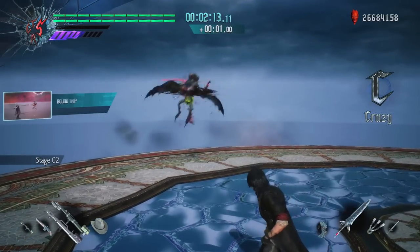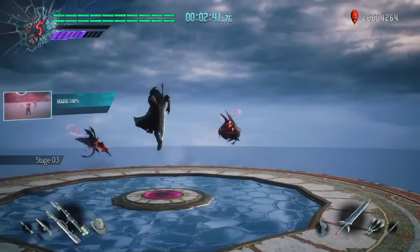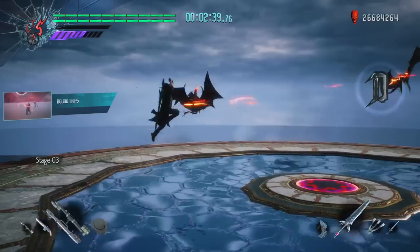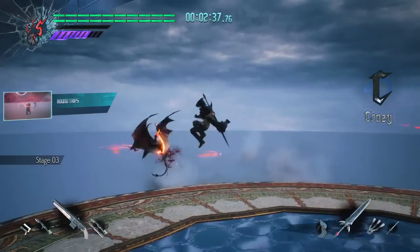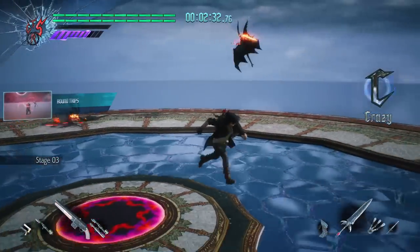These first 3 floors are a perfect example of Dante's 3 swords sharing a moveset. On floor 1, I used Round Trip with Rebellion; floor 2 was Round Trip with Sparta; and floor 3 was Round Trip with Devil Sword Dante.